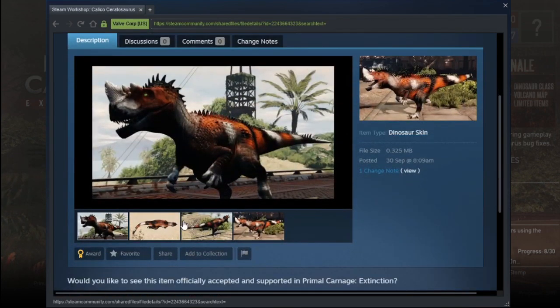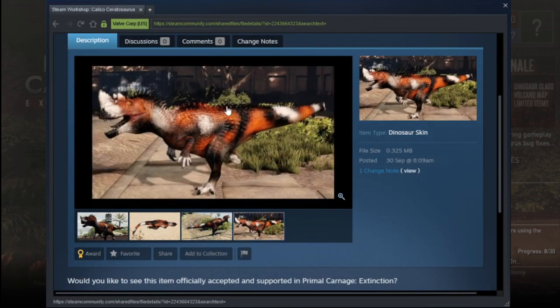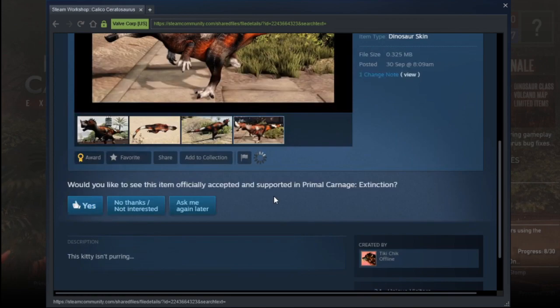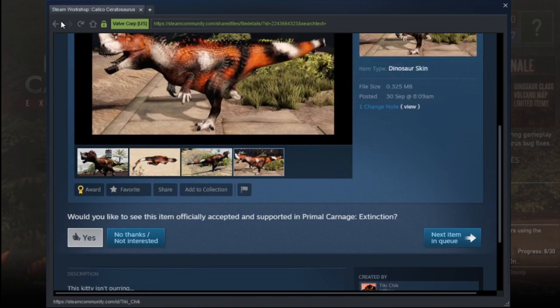I think I saw this one on Discord the other day — the Calcio Cerato. It kind of looks like a snake skin, and I like snakes, so yes, I approve of that. Ticky check — I like that.